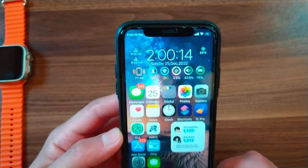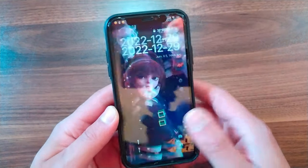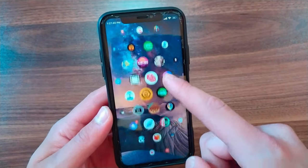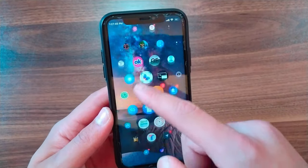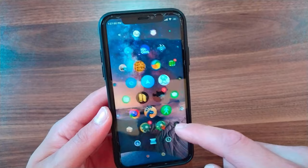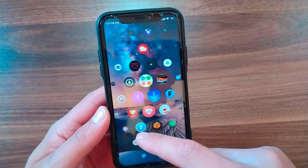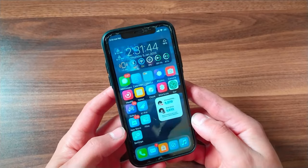The next tweak is Honey. This tweak brings the Apple Watch's home screen experience to your iPhone. It includes two different icon shape styles and three different background blur styles. Each icon automatically animates as you scroll to resemble the Apple Watch app launcher. It can be configured to work in several different ways on iPhone or iPad.